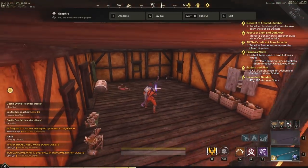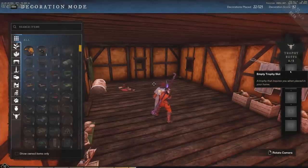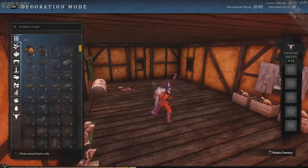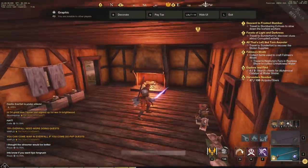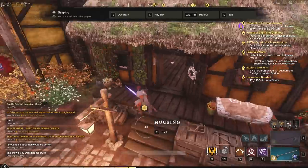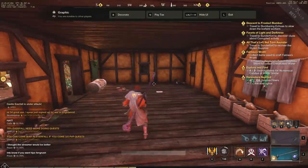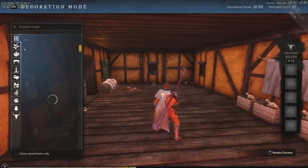Those trophy buffs are awesome. On the right you can see trophy buffs — I have 0 of 5 right now since they're hard to find and craft. In the full release I do expect to fill those up. My house has some random decor right now — curtains, stuff outside, a wreath on the door, and a wheelbarrow out back.